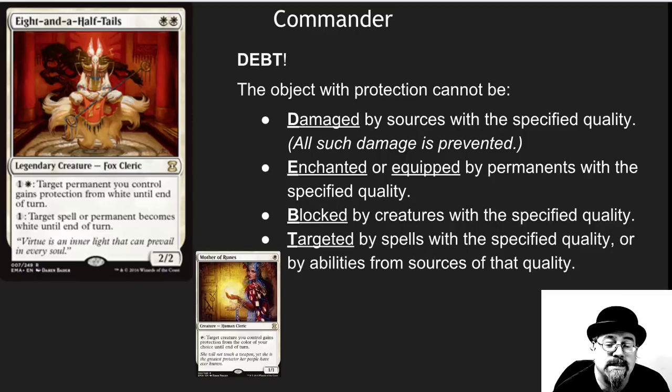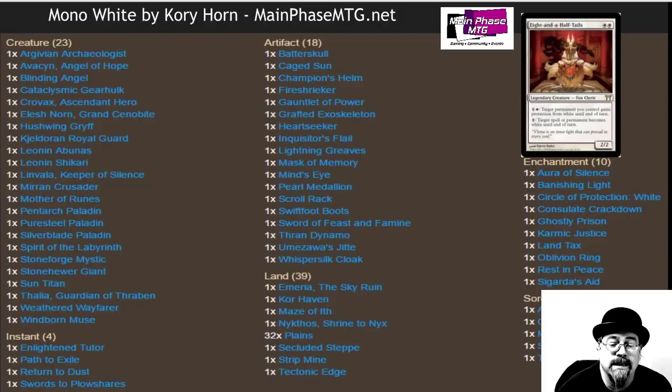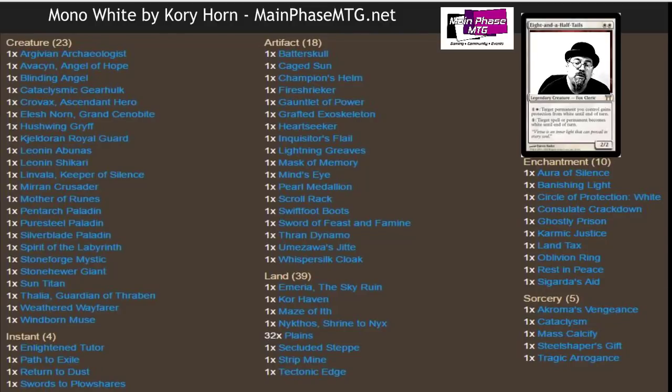Understanding protection is essential to understanding this awesome deck. This deck has some classic, wonderful, fun stuff in it, including Argivian Archaeologist, so that you can bring back your Cage Son or your Jitte. Let's look at the deck list here. Wonderful spread here — nice curve. Very aggressive early start, with a few things at the higher end of the curve, which we'll talk about a little bit later.